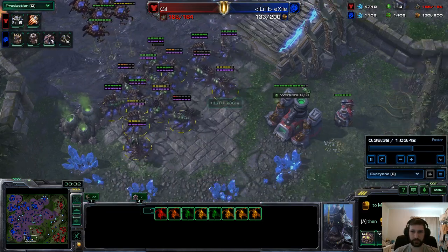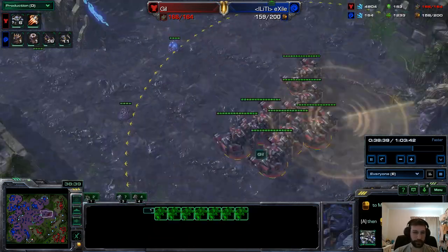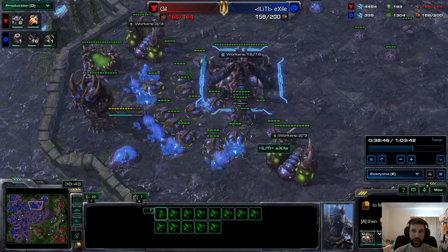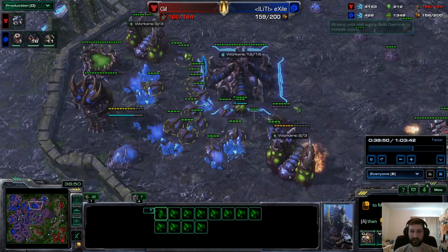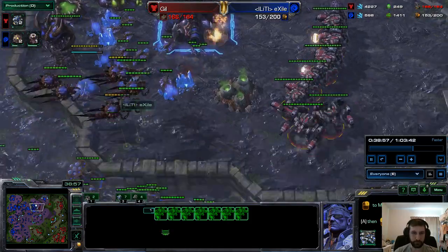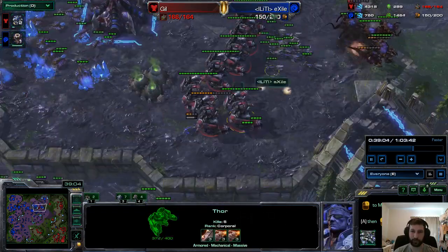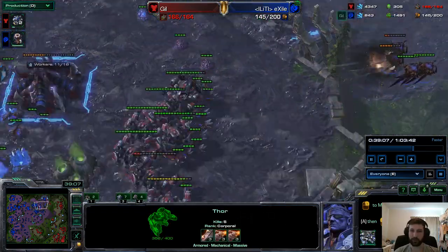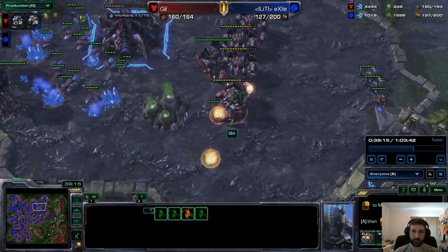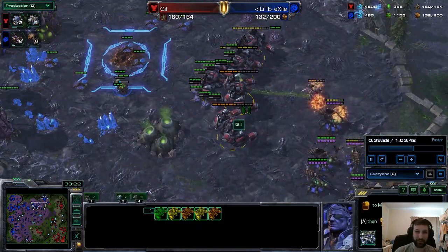This is a really good game — really close game. Another Thor push is actually going to come up to this critical base of Exile. He really does not have a bank, a decent amount of gas, but when it comes to making a Hive tech army that's really not that much. Corruptors need to be careful not to fly over the Thors — that could be really ugly. They are not focused fortunately for Exile. One Corruptor does go down. The Zerglings are really getting to work here on the Thors. Queens transfusing one another. The Thors, if they focus this base, will be successful — they do get it. Is it worth the trade? I'm really not sure because these units are so important. But it actually looks like they're going to escape — I thought for sure they were going to go down.